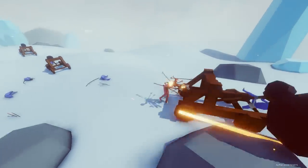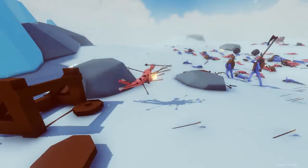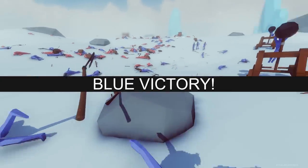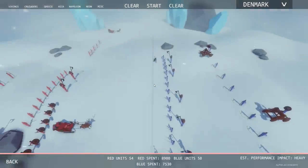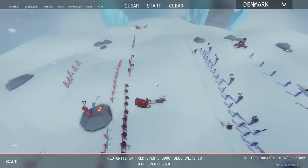Now it's the super boxer, just pin-cushioned by so many arrows. He's not going to have a good time because this bearman is going to get a blow on him and take him out. Red is getting their butts kicked, so we need to change this up.